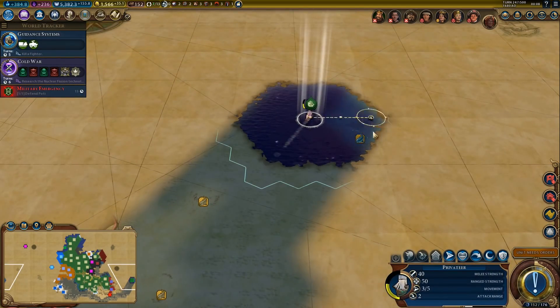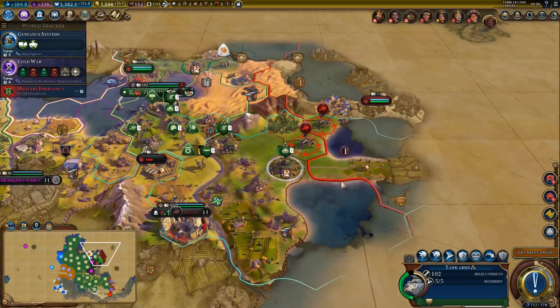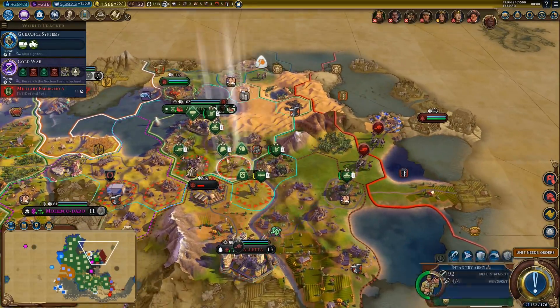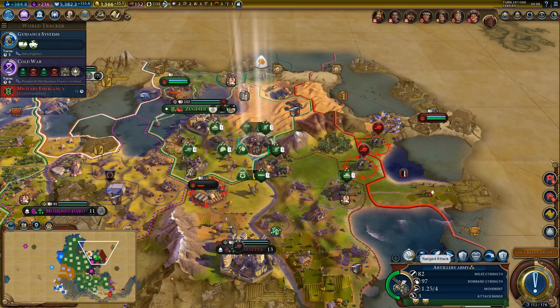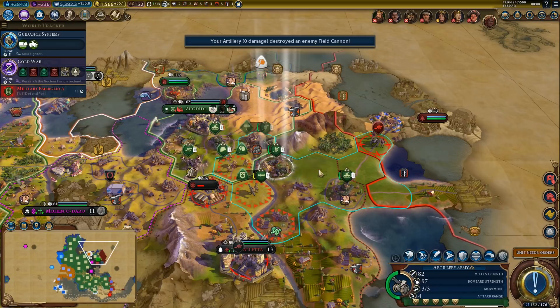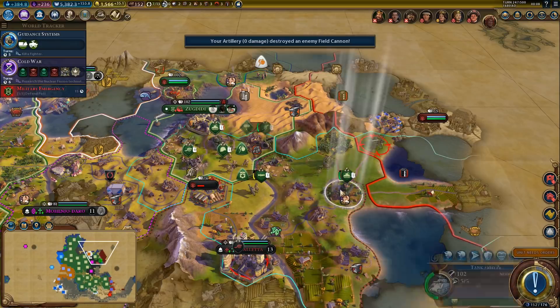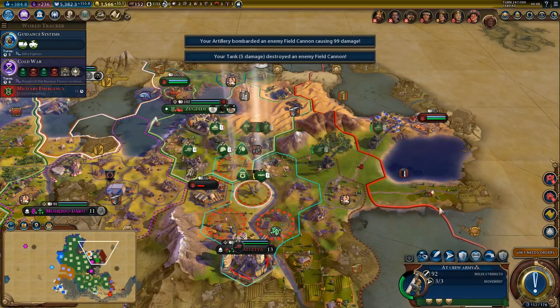Any more units? Over here near the Mongols — let's see what we can do. Close the range, need to be closer. That's good enough — instant kill. And I'd like to start hitting that encampment as soon as possible. We can start doing it on the next turn.